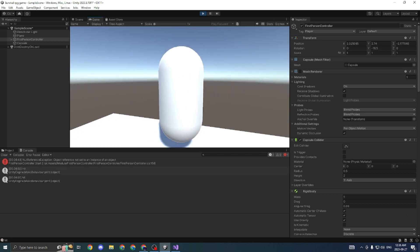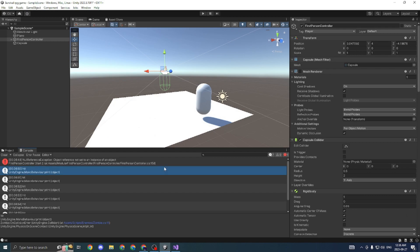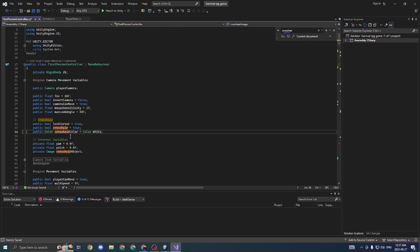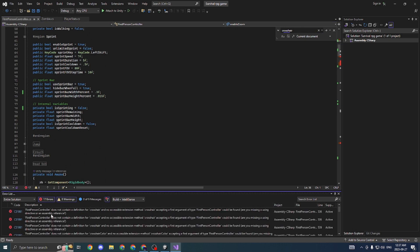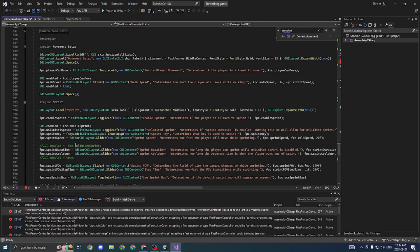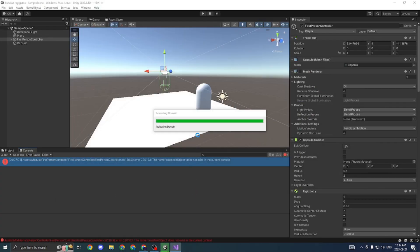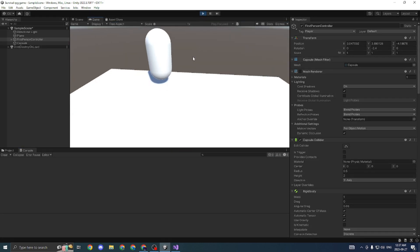We have one more error — the crosshair. That's right, we also removed the crosshair. So we're going to look for the crosshair references, delete the sprite, delete the color, and delete all of these references. We'll look for every instance where there is an error and delete all of them. Now that we've deleted all of the crosshair and canvas-related problems, we can press play, and this time there finally shouldn't be any more errors. As you can see, there are no more errors.